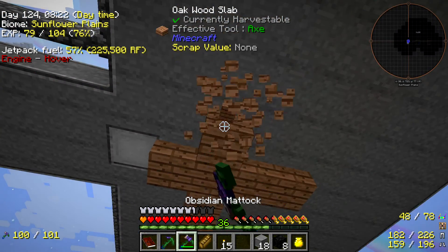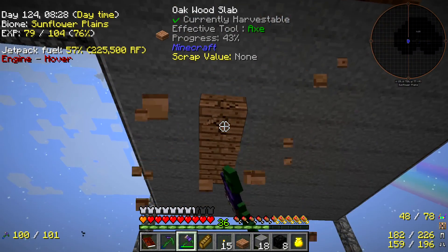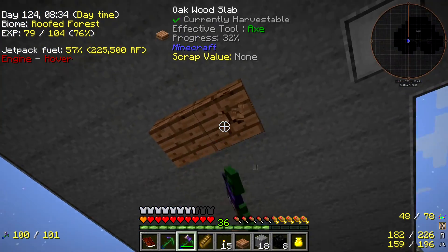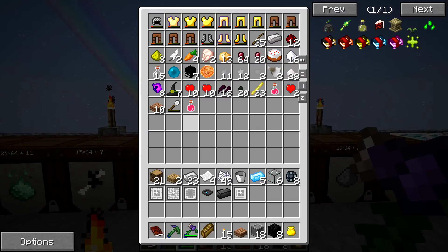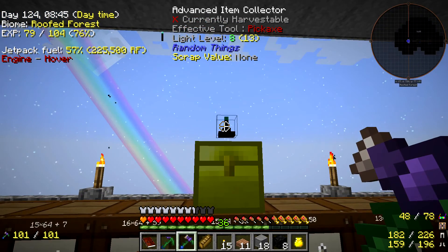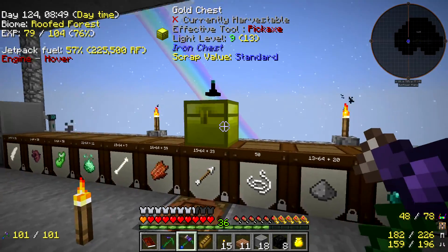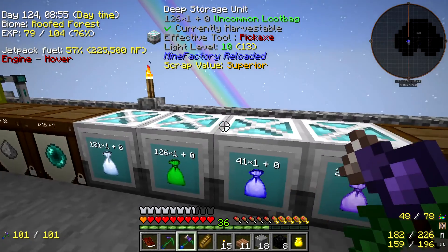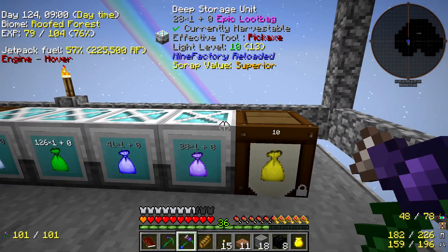I've just realised I've left all this up here for no reason — it was originally covering all the cables underneath so it didn't shine light through. If you're wondering why I'm not picking up any of this stuff, it's all coming straight into here, which picks up everything in an 8x8x8 radius, throws it in here, and it all gets sorted out. I've got some deep storage units for our loot bags, which is good because we can have an infinite amount.